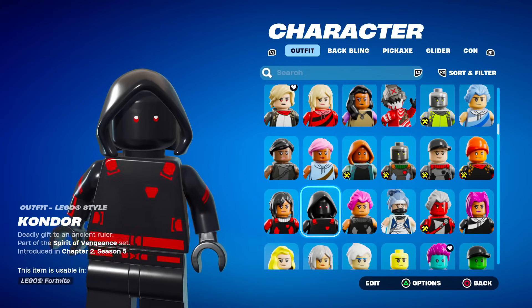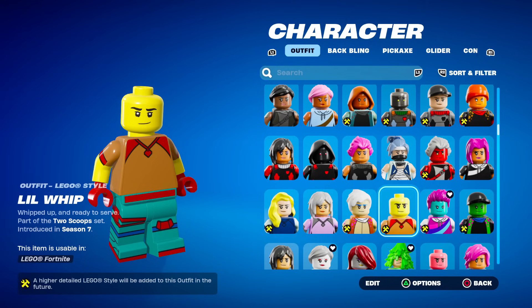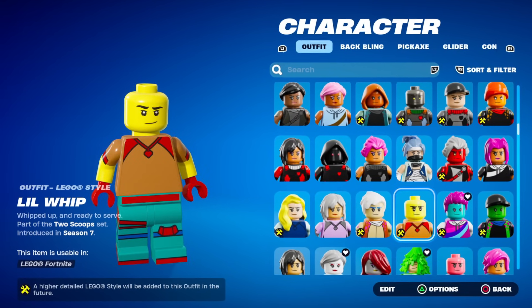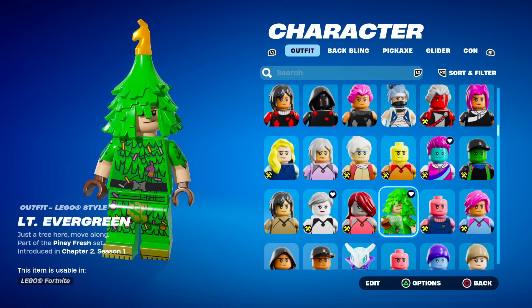Condor — this looks nothing like Condor. The Kuno one — that's clean. Lil Whip — they could have gave him the ice cream, like, what's going on here? Lieutenant Evergreen — very detailed, I like the Christmas tree.